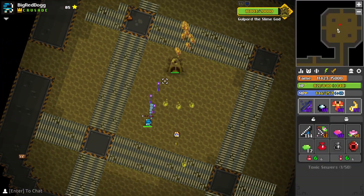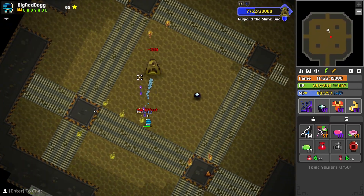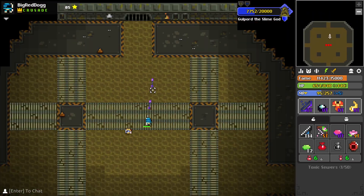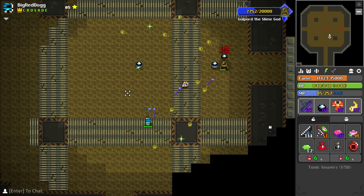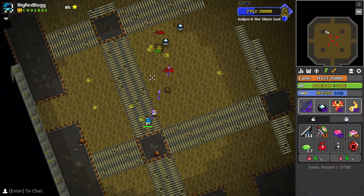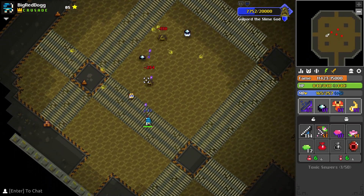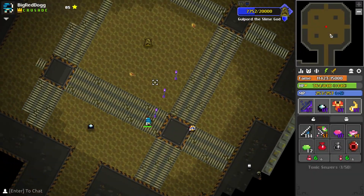The first phase of the boss fight is pretty similar to the old sewers, except without the armor break stars. As you progress, the boss also still splits into multiple smaller clones of itself — initially into two with one on each side, and then to four rotating in the middle. Once you've killed all four of the clones, he goes into a rage phase similar to the old sewers, except that now he can be stunned.